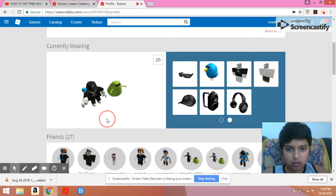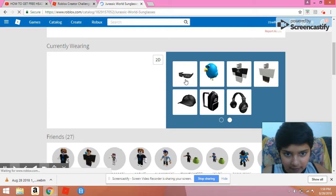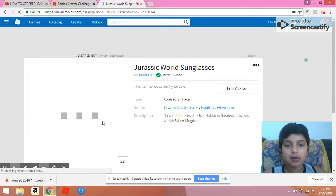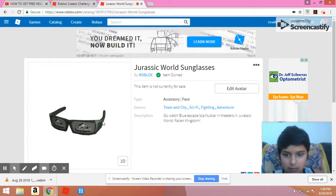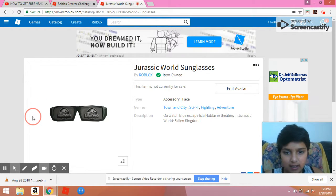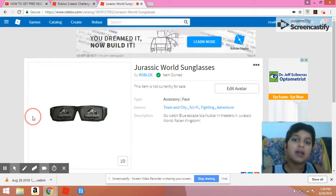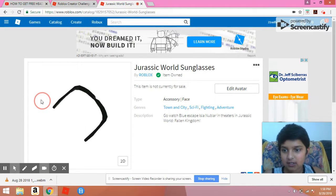As I showed previously in the previous video, if you put in the promo code for Jurassic World, you'll get these awesome cool glasses on your character, and it's not for sale — it's something you have to earn by putting in the promo code. I added that in the previous video, so if you wanna know the promo code, you have to watch that video. These are the glasses.